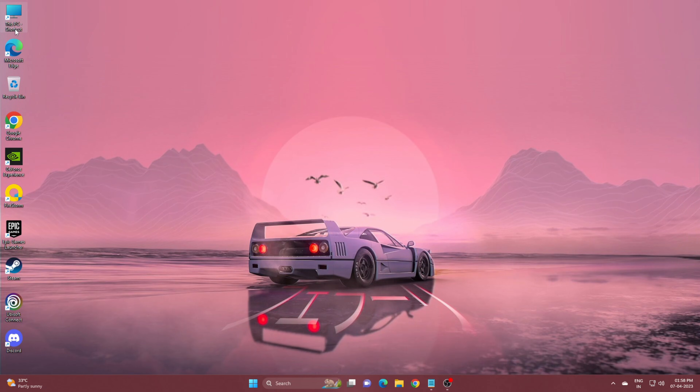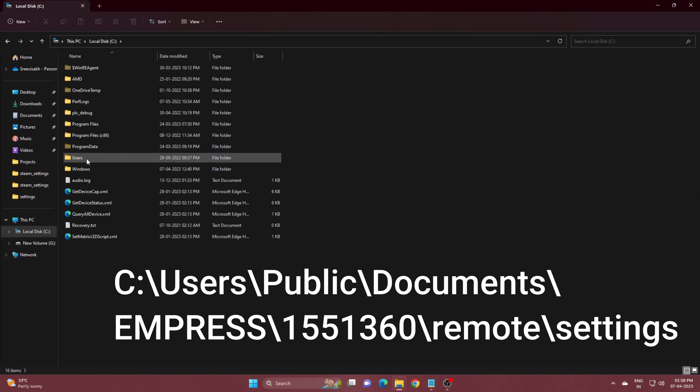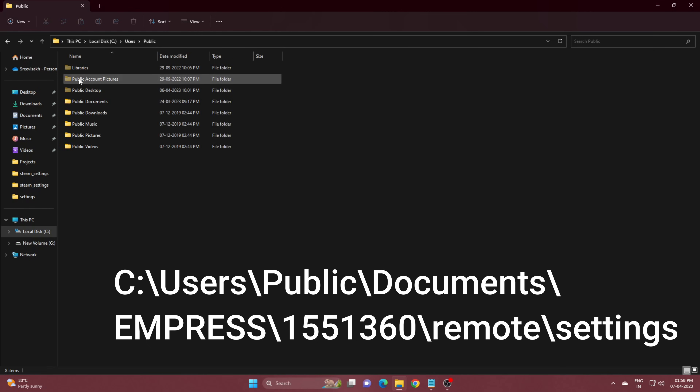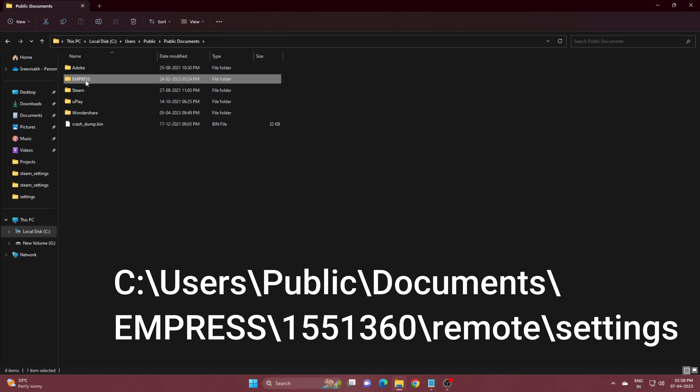In this video I'm showing only for Empress save to Goldberg. Every crack has similar methods but the main change is the save game locations, so I'll also drop the method for other cracks like Codex in the description.